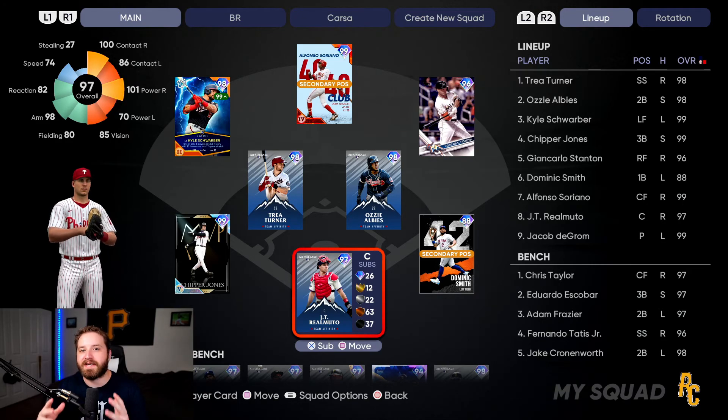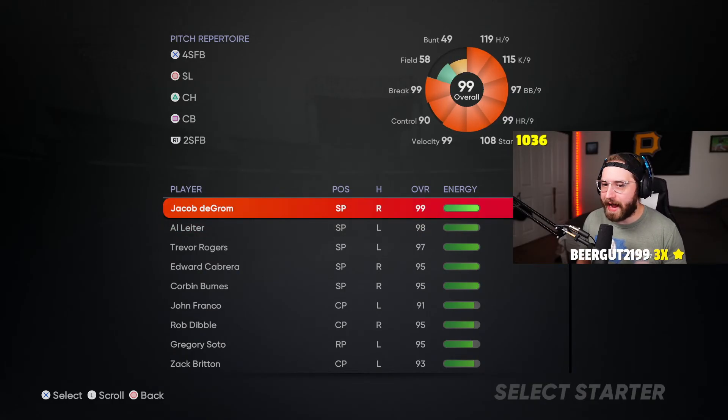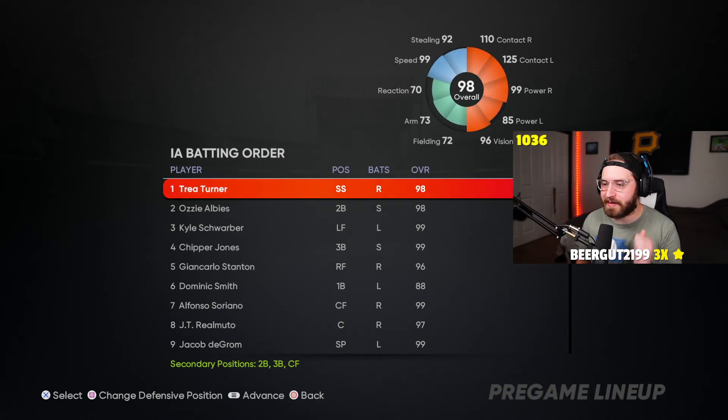We do have to fill in some players as well, so we're gonna go ahead and put Scherzer in left, Chipper Jones at third, Jon Carlson in right, and Dom Smith at first. With the lineup set, let's see what we can do in this game. We have our NLE's team affinity debut — deGrom going for us, Trey Turner, Ozzy Albies, and JT Realmuto. Let's see how the NLE's team does.